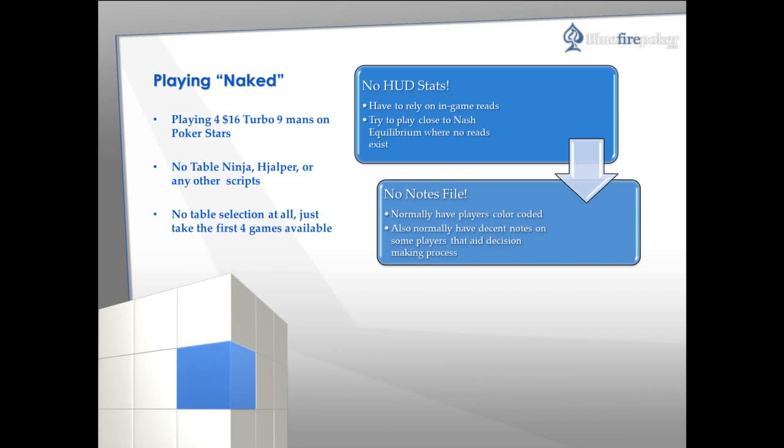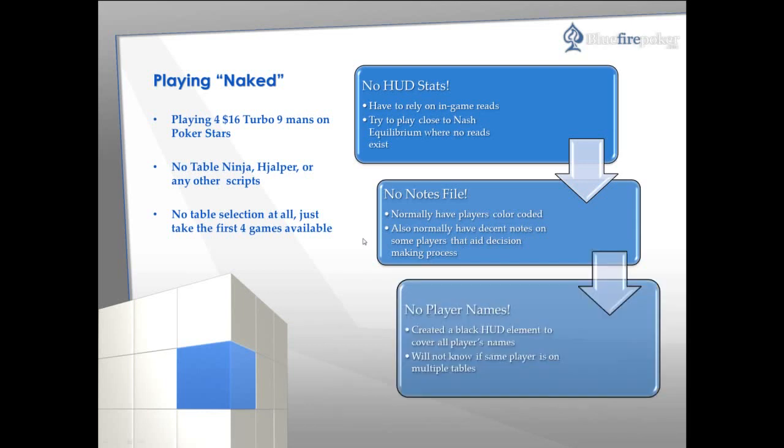Normally I have a lot of players color-coded so I know what type of player they are, and I keep decent notes on some players that help aid in the decision-making process, but I won't have any of those extra crutches today. On top of that I'll have all of the player names covered up at the table — I created a simple black HUD element covering all the player names. Because of this we won't even know if we're facing the same player on multiple tables. We are playing the $16s so there are more than likely four or five of the same players on several different tables. The reason I'm doing this experiment is just to illustrate a basic strategy for sit-and-goes that can be somewhat profitable — although these are very tough games so this experiment could completely fail. This is the first time I've ever attempted it, so we'll just sit back and see what happens.